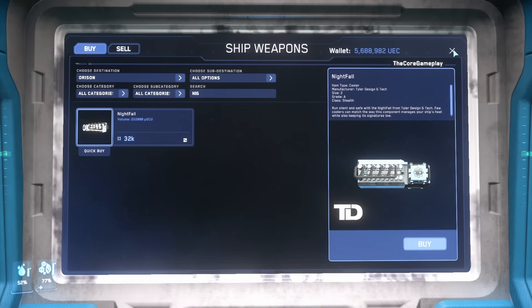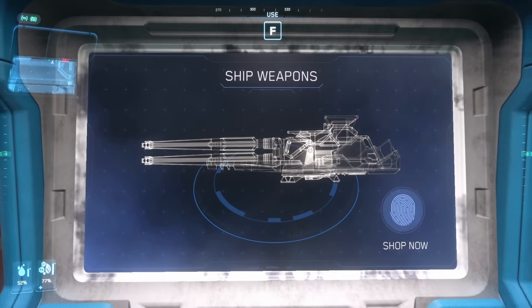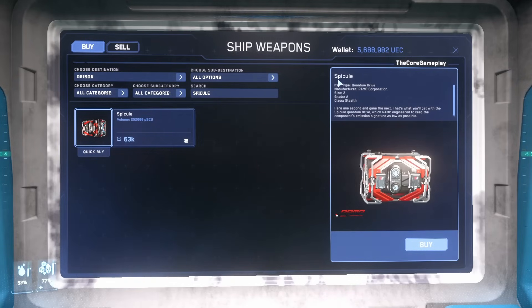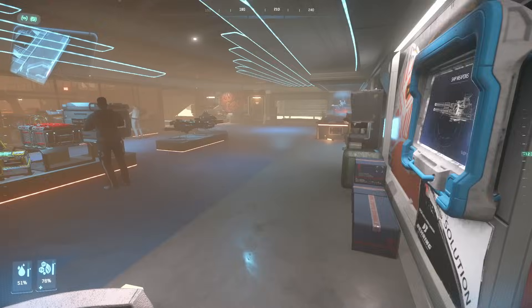Now we just need to go buy shields at Grimhex. Actually, I forgot — we need one more thing: our Quantum Drive. This isn't the most important for active combat, but it will reduce your signature when quantum traveling. For example, when you spool up your Quantum Drive, this will reduce it — super useful if you just want to jump out and not let everybody know you're leaving. Here is the Quantum Drive. I'm not sure how to pronounce it, but it is stealth and Grade A. All Quantum Drives are currently the same — the only difference with this one is it's more stealthy.